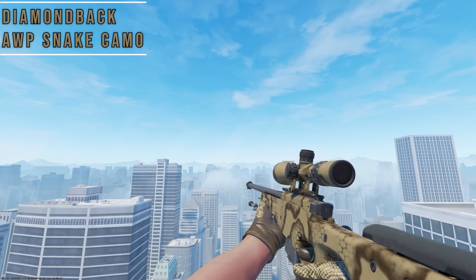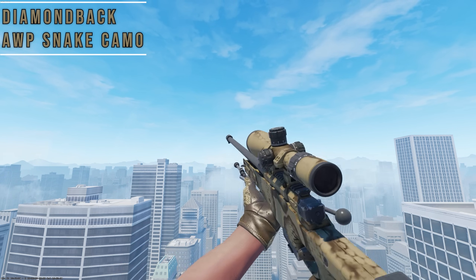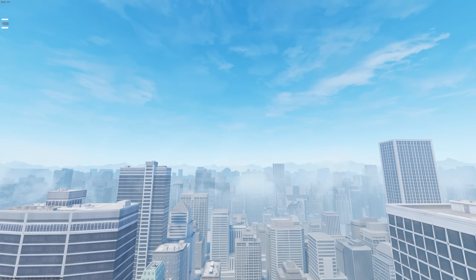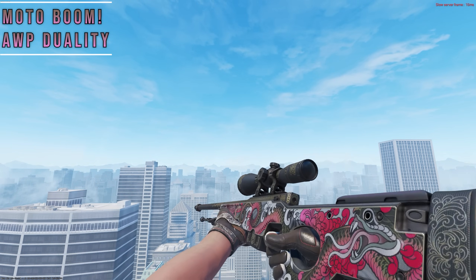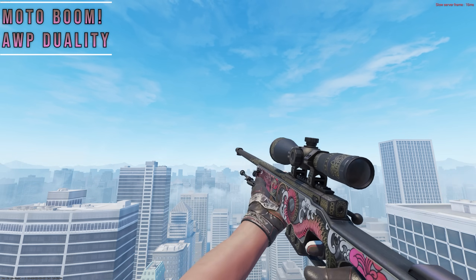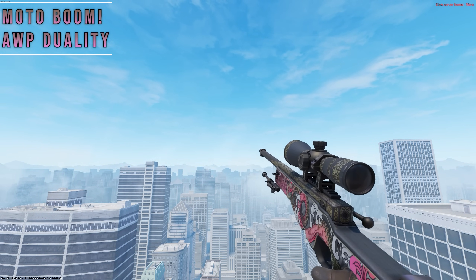Diamondbacks with Snake Camo is a sleeper pick. Both have a snakeskin theme and the same color, so even with dull colors, this combo stands out. Just keep in mind this AWP is actually pretty expensive. Back to a budget combo, we have Booms with the AWP Duality. The colors are a bit different, but the boom pattern works great with the engravings on the AWP, and it's a nice royal vibe. Plus, the pink seams match the color on the spider lilies.